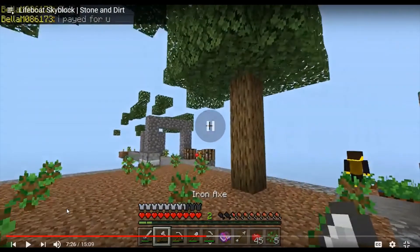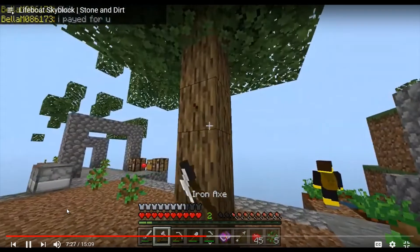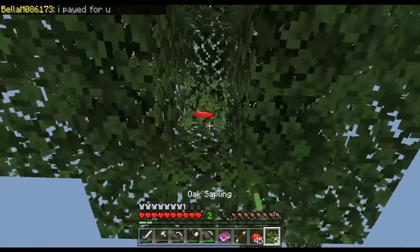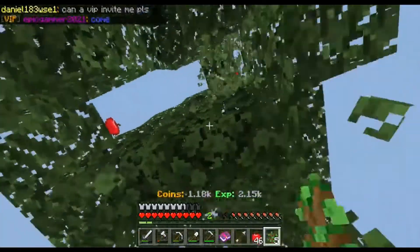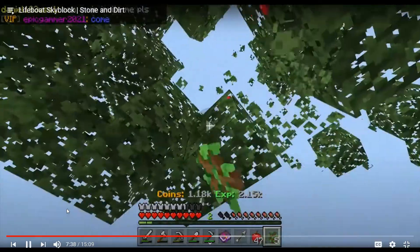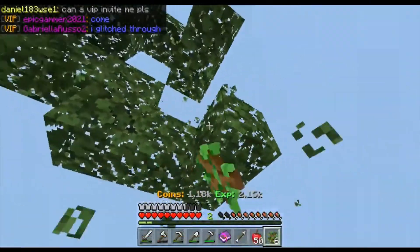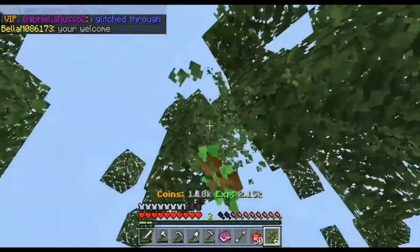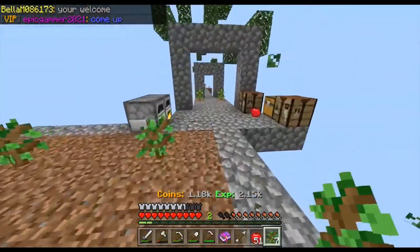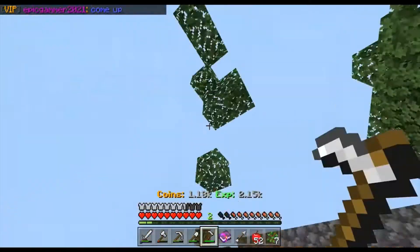The tree is not going to grow if it's right next to a wall, trust me. Daniel asks if a VIP can invite him - I cannot stand when someone asks a VIP to invite them to their island, I hate that, that's cheating. A comment says 'I glitched through' - 'you're welcome' says VIP Epic Gamer 2021.